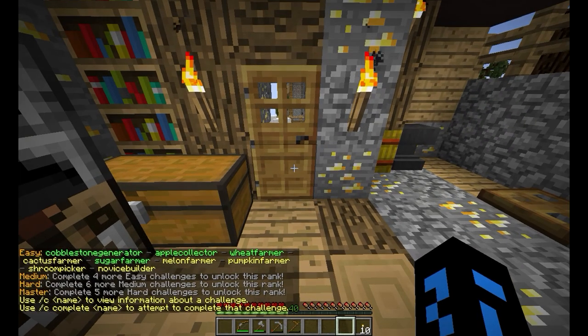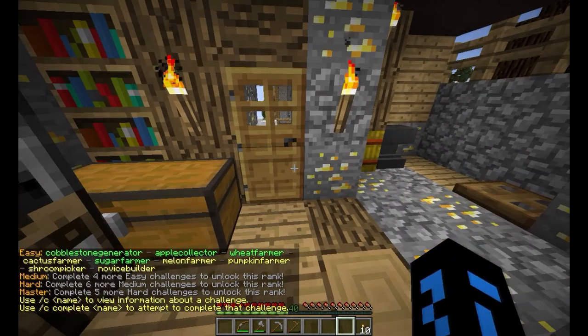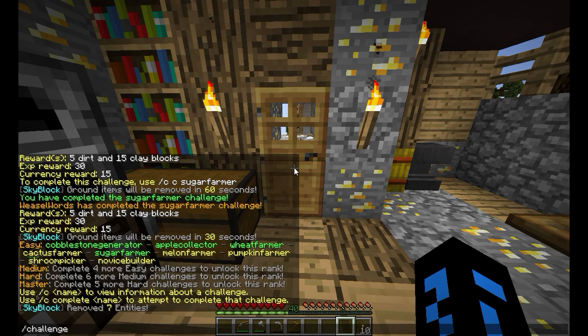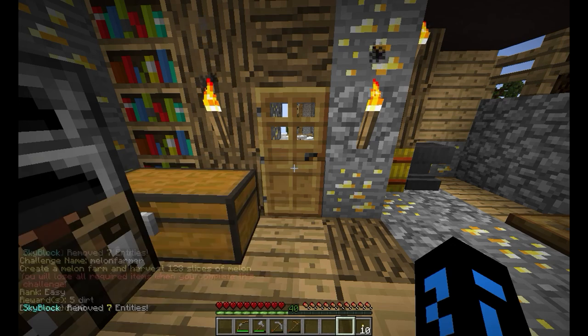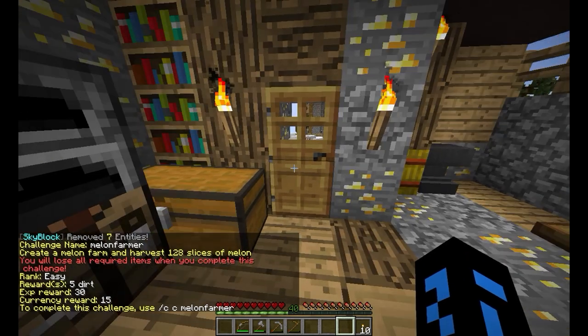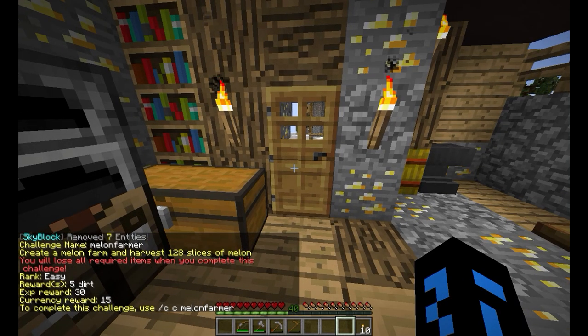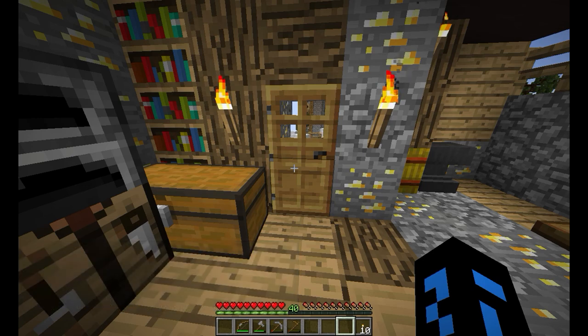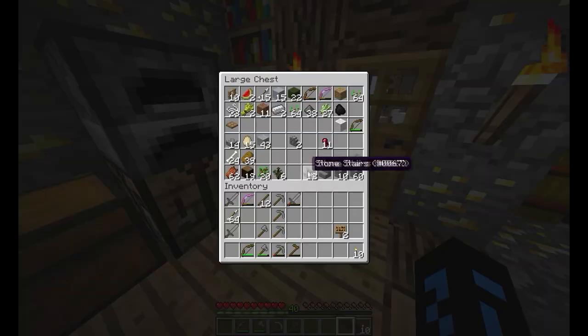You can see it's turned green on screen now because I've completed Sugar Farmer. What about Melon Farmer? /challenge Melon Farmer says: create a melon farm and harvest 128 slices of melon. 128 slices is two stacks, isn't it? I think we can complete that.